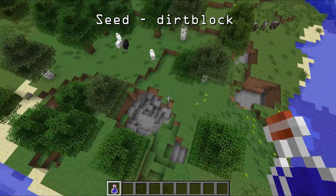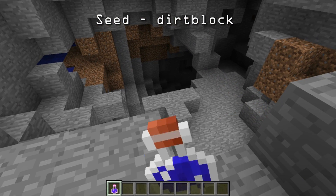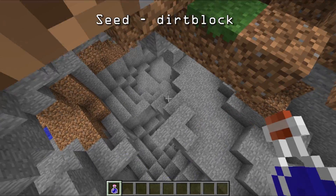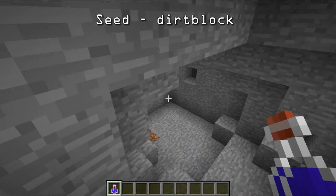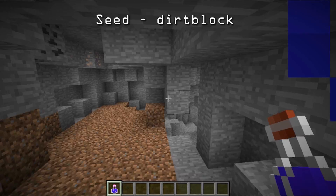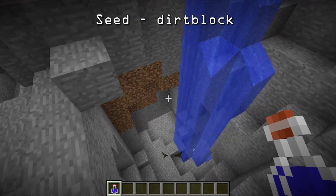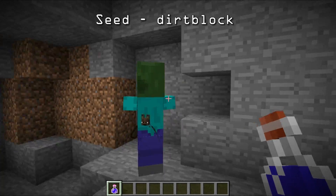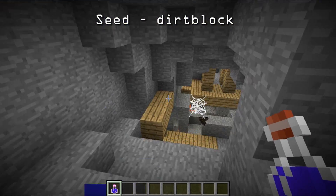First thing is this hole in the ground. Let me drink this so you guys can see what's going on. If you go down to this cave system and just keep going down, there's a waterfall right around this corner. If you go down the waterfall, there's a mineshaft right here.